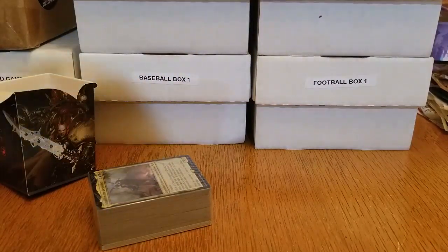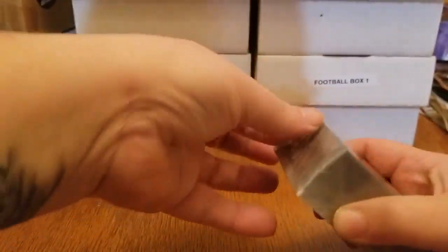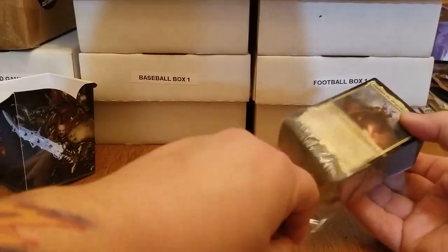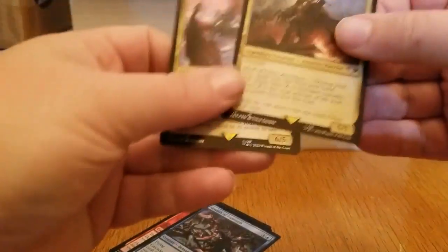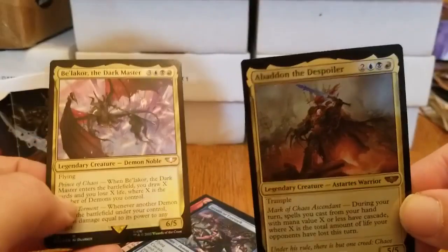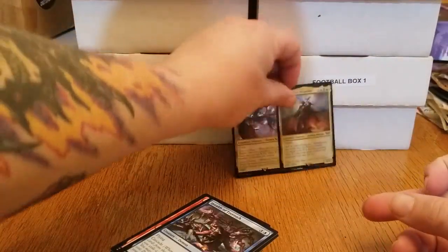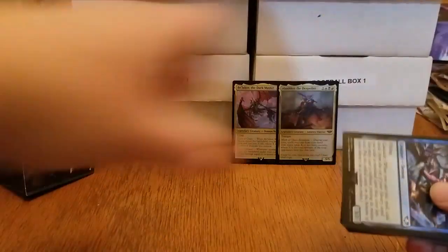There's some Warhammer lore I want to get into, but we've dithered enough. Time to get to the cards so we can see just what we're dealing with. A brand new set is never a bad thing to look at — it's going to be another rabbit hole to go down and learn some more stuff. Here we've got our two foil-etched commanders. We have Abaddon the Despoiler — beautiful artwork — and Bellicor the Dark Master.